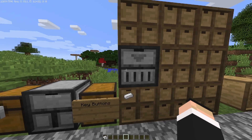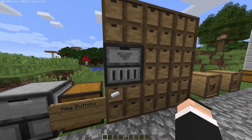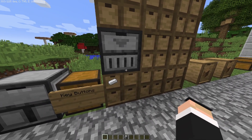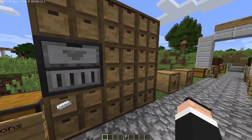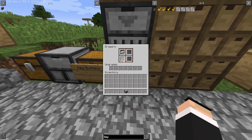This is the drawer controller. It transfers items to all connected drawers in the network. You can see the quantity was 64 before, and now it's gone up to 129, showing items have been distributed across the connected drawers.